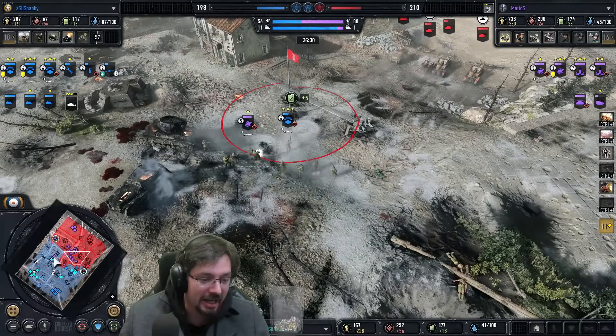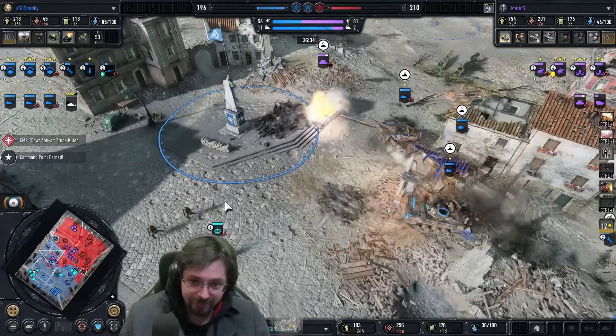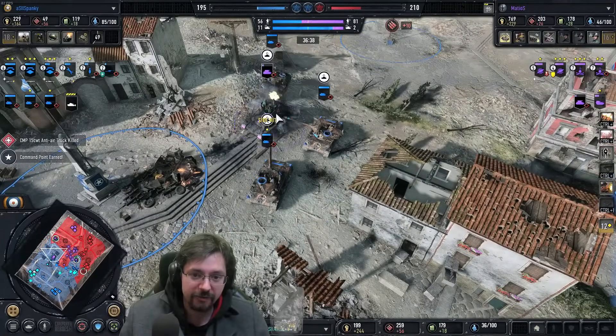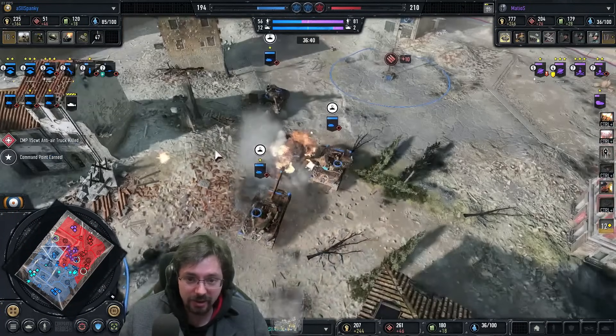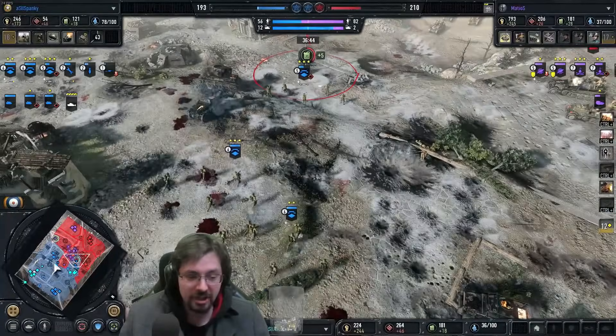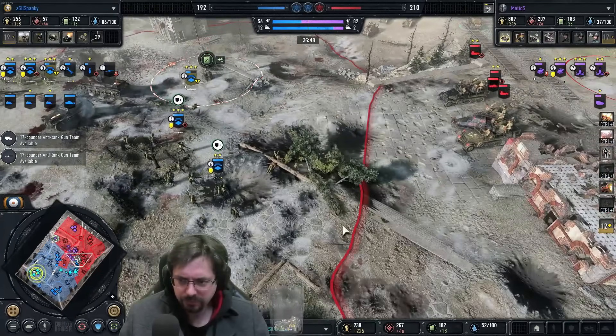The anti-air half-track finally bites the dust, but it's not going to be a good trade for Matosis — he's going to lose the Werbelwind for that kill. Spanky coming over to get some revenge on that. Anti-tank crews are on standby. I was curious he made the 8-rad with these Werbelwinds as well. There's so much anti-infantry there.